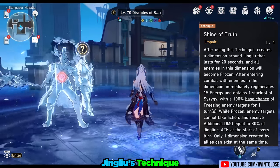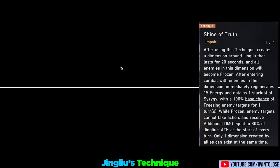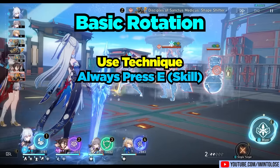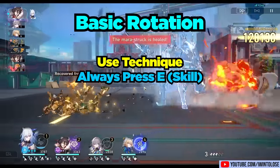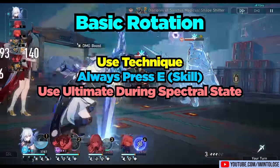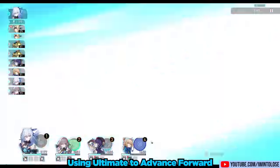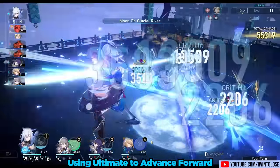Her overworld technique, Shine of Truth, is a dimension-based technique that freezes the enemies inside of its radius and provides her a stack of Syzygy when entering battle. This extra stack allows her to very quickly enter Spectral State with just one use of her skill. For important battles, you generally want to use her technique prior to the fight and just always use her skill whenever possible — whether it's in its unenhanced state for Syzygy stacks to enter her Spectral State, or it's the enhanced Moon Slash version. Then just use her ultimate during her Spectral State so that her ultimate gains the massive crit and attack boosts.